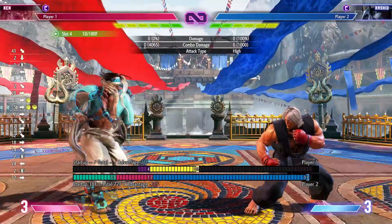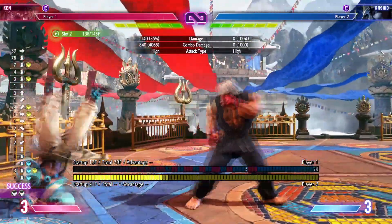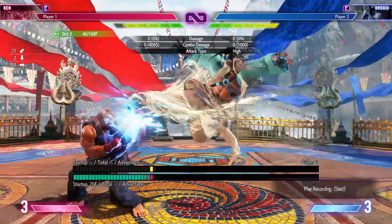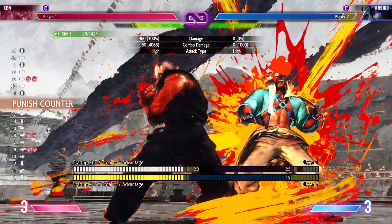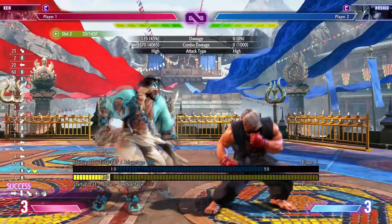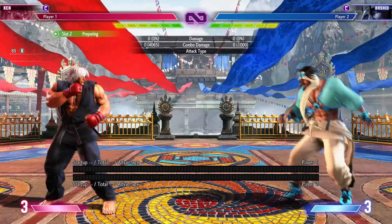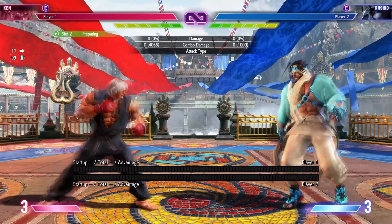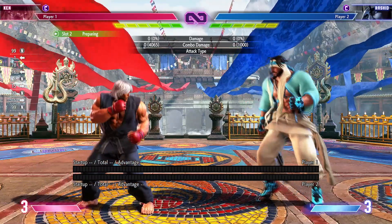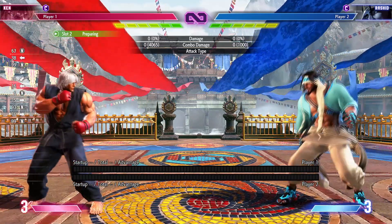You can also perfect parry it — perfect parry into a corner combo for some pressure. You can also Drive Impact it for a big combo and burn their Drive Meter. That's a really good option. Say Rashid's got one bar left and they do Eagle Spike — you Drive Impact, boom, burnout. Then it's pretty much over. You win the round if you play it right. A lot of options for that move.